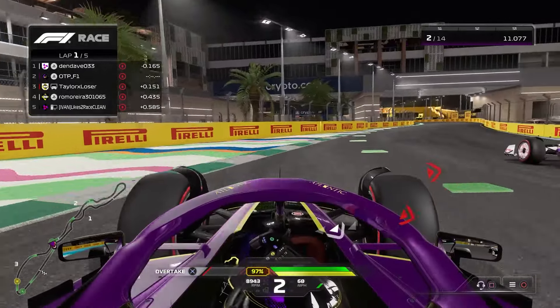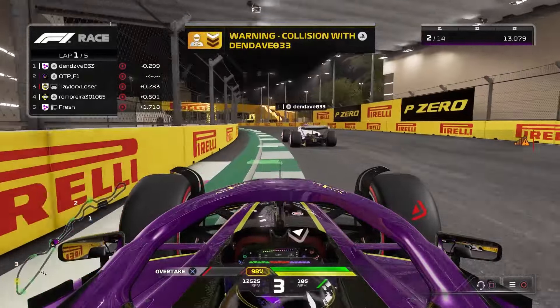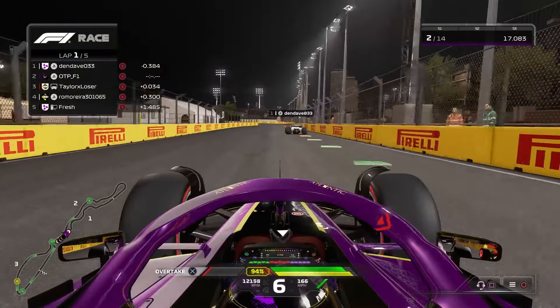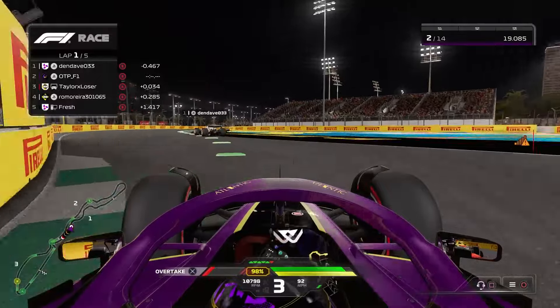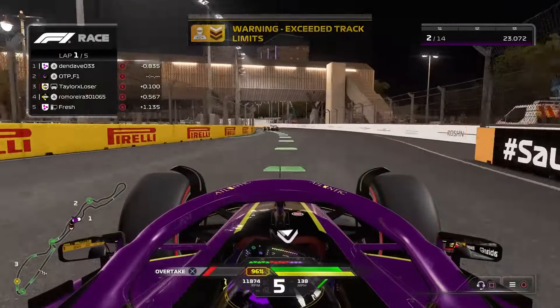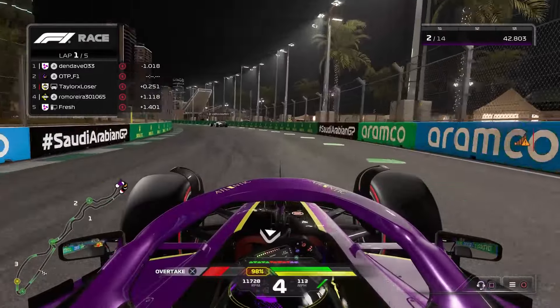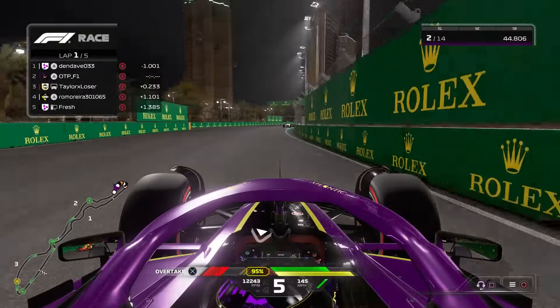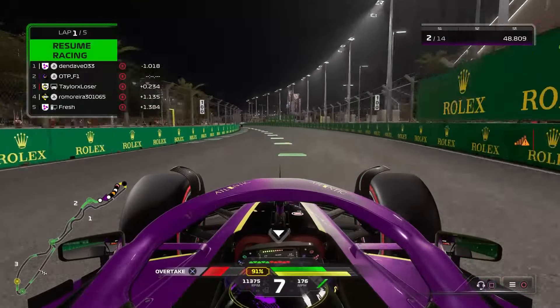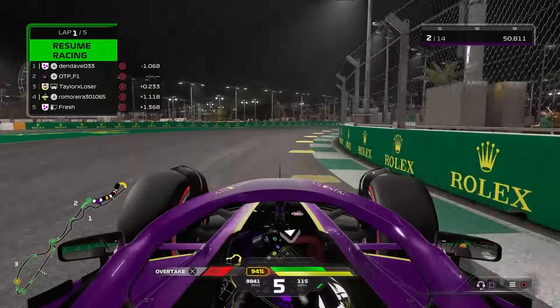Going on the outside line for turn number two, we're not going to make that move stick. We're under pressure slightly from P3, side by side, but we've got the inside line for the following corner. We should be able to hold on to P2 relatively comfortably. We run wide and get an invalidation but the important thing is we've held on to P2. All we had to do on the opening lap was stay in DRS and hopefully close the gap next lap, save all ERS and attack at the end.